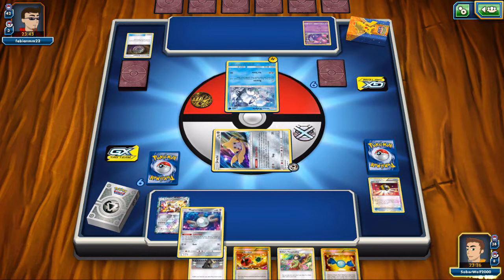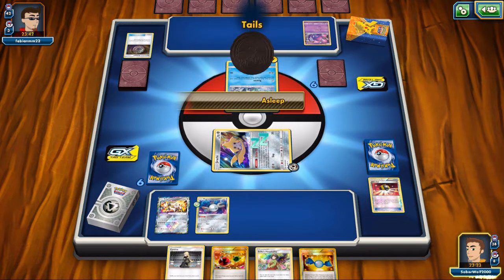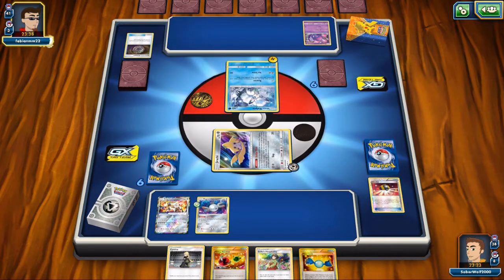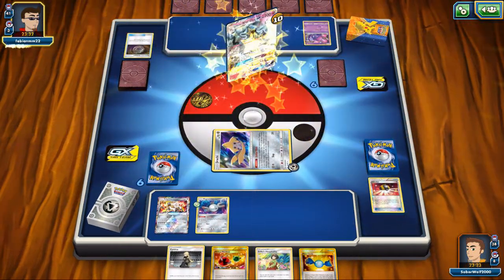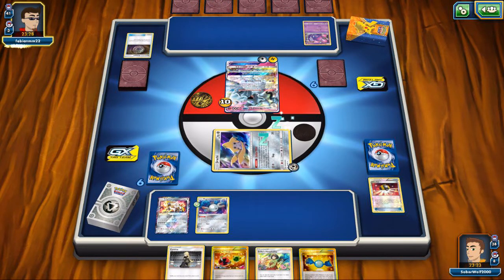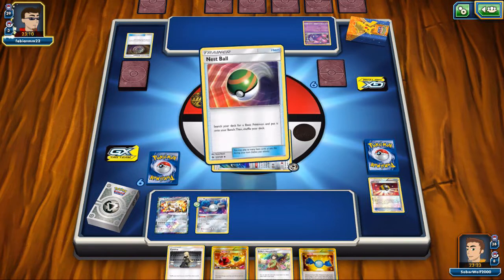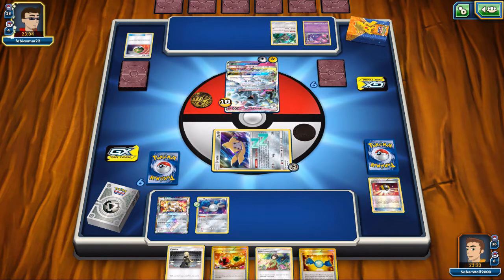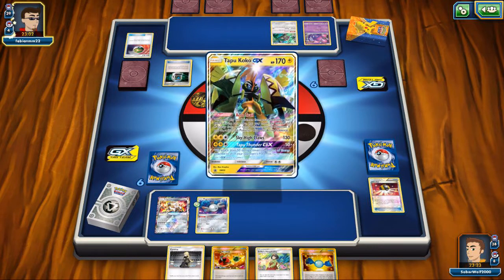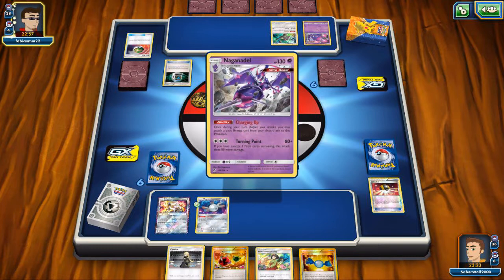My opponent hasn't really done much on his turn — he played down Poipole and couldn't add cards with Vulpix since it was his first turn. He evolves into the Alolan Ninetales GX — not really a surprise. If he's running Vulpix, he's probably running this guy as well. He attaches a Rainbow Energy. That Pokemon can get an easy KO on Ultra Beasts with the GX attack. Thankfully, it's weak to Metal, so Solgaleo can easily take care of it.